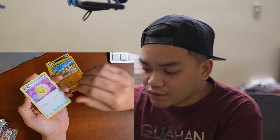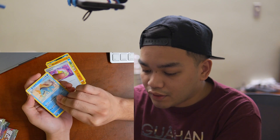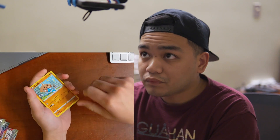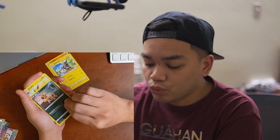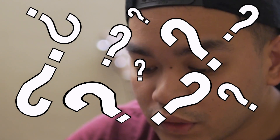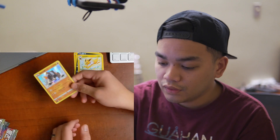Good start overall. We got an Ages V-Max, a Charizard, and a Dreadnaw. Last pack of Volt Tackle before we switch to Legendary Heartbeat: we got Hitmontop, Zeraora, a Crobat, Jolteon, and a Terrakion holo. I pull that Terrakion all the time in Volt Tackle.